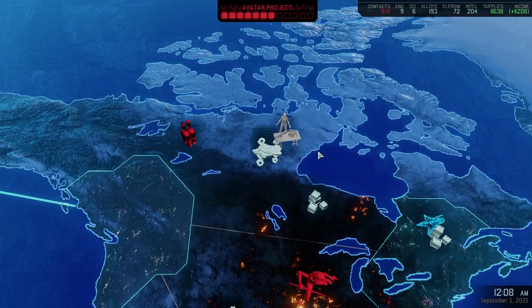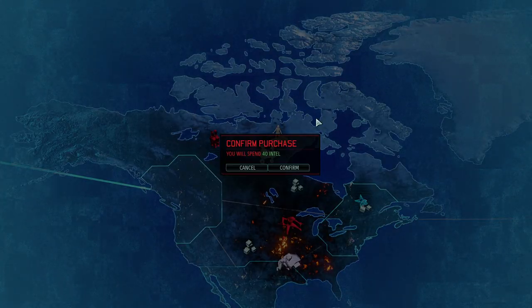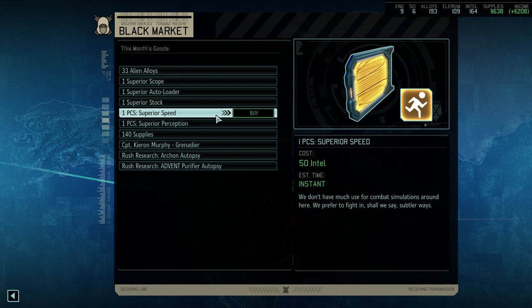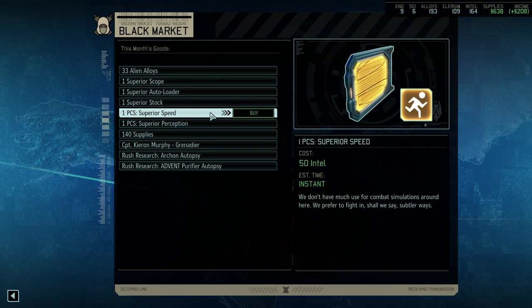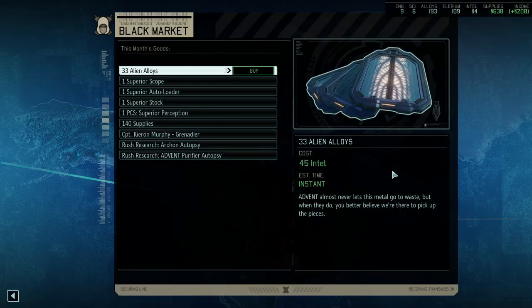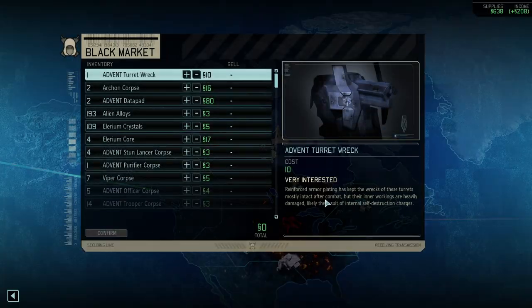Let's see if our saved up funds were good enough. We're still requiring a little bit more Elerium, but we might get that from the Black Market, as well as some more money to upgrade the Templar melee weapon to the highest level. Off we go — Black Market. Elerium Crystals, yes, very much so — good investment. Superior Speed is also a fantastic investment because we'd have a much easier time reaching everybody on the field.